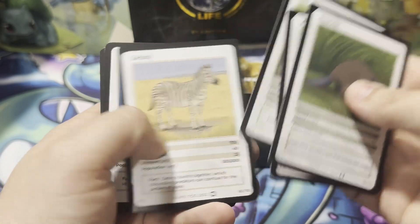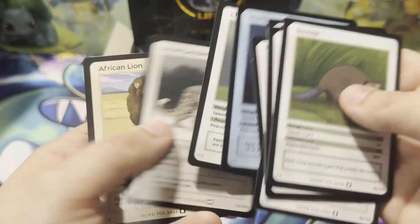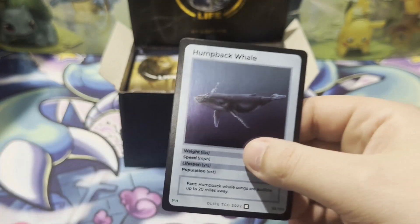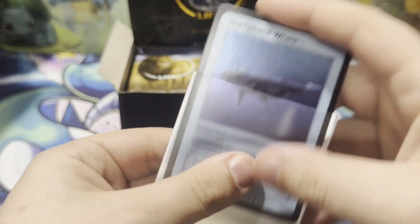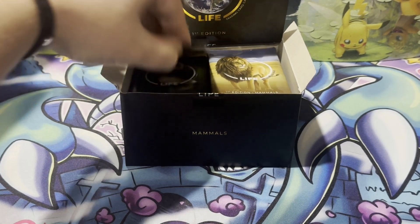Beaver, boar, rat, zebra, humpback whale, squirrel, humpback whale holo — second humpback we've gotten in the box. That's our second humpback holo — our fifth total holo in the box.